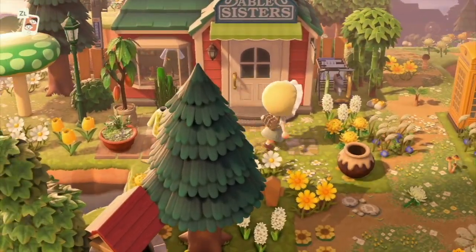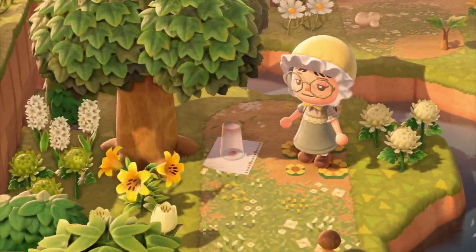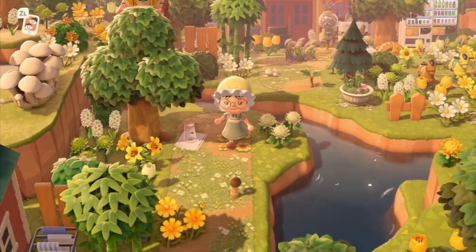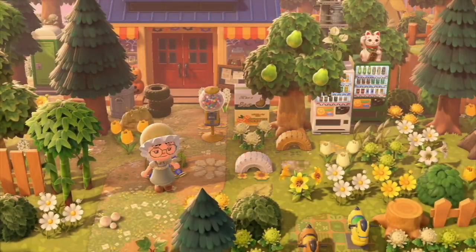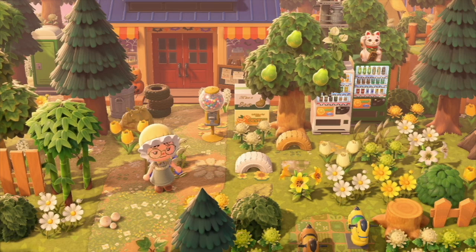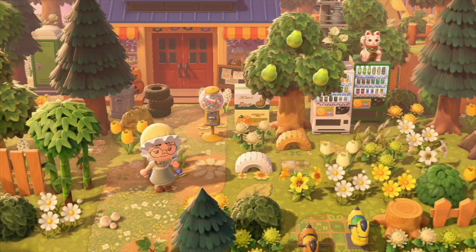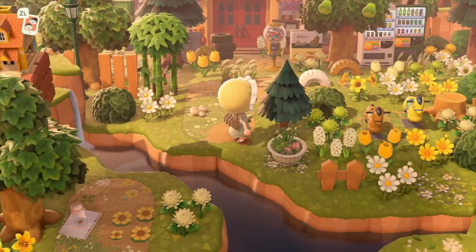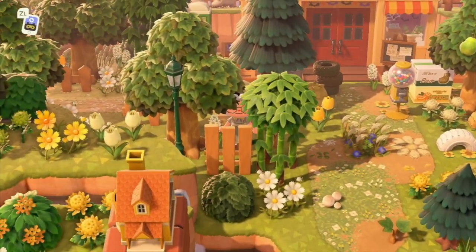They've got the Able Sisters right near the shop, and it looks so good. Can I just say that this is probably the most beautiful Nook's Cranny entrance I have ever seen? Nook's Cranny is one of those things that can either go really well with your island or just absolutely not work. The way they've decorated it, they've hidden it enough so that it actually kind of blends with the rest of the theme of the island, and I truly just appreciate it so much. Also, one of my favorite things to do is stunting trees, and they have done that so well here. Stunted little bamboo layered with that fencing there.